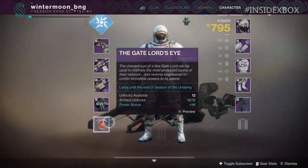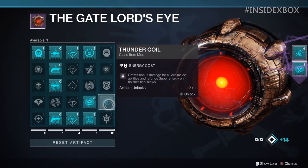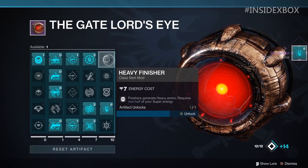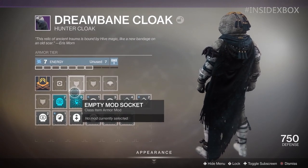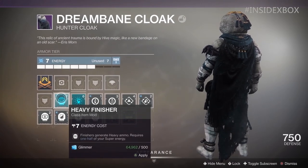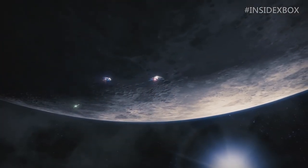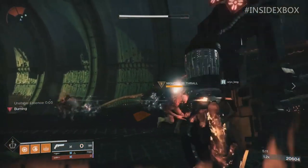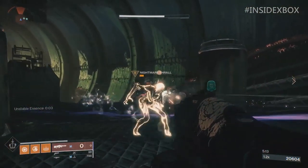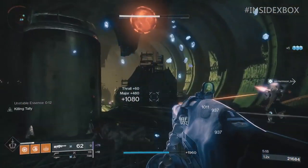I don't know if this is the only artifact available, or if these mods will rotate with others in a larger menu. But this is the most information we've seen from the artifact so far and it looks pretty interesting. The biggest revelation for me is that these are all armor and weapon mods, not something dedicated to the artifact itself. I thought the artifact would grant a bonus just within the artifact, but these are actually separate mods that we pick from this pool and spread across our character as armor and weapon mods.